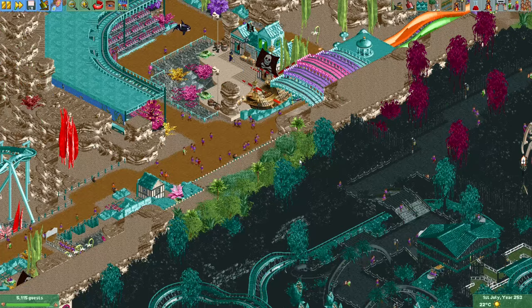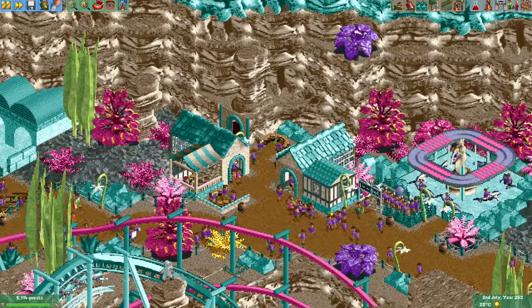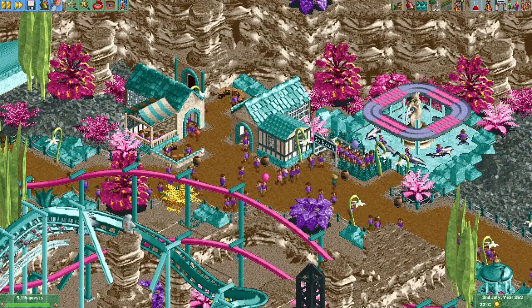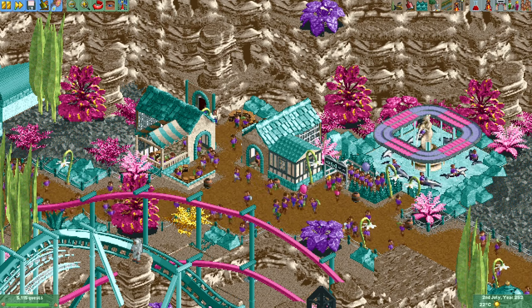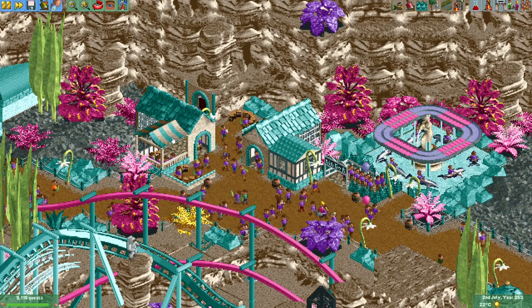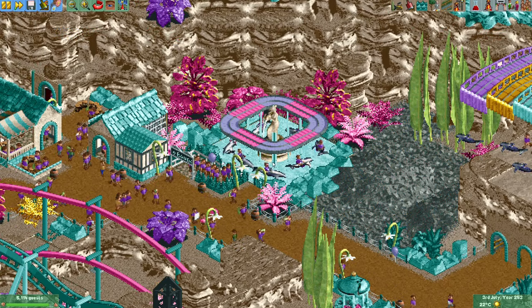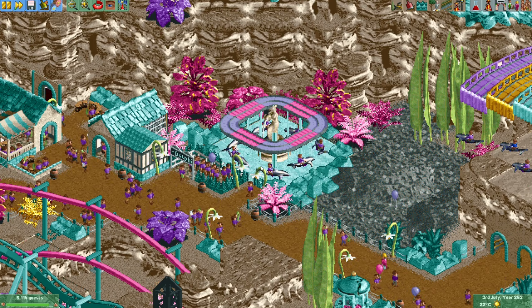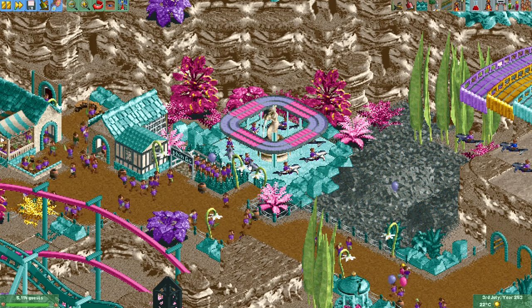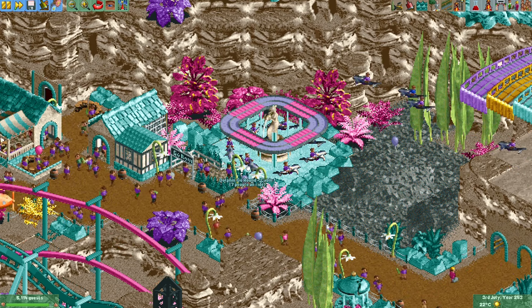I made another area for guests to get some food and drinks on the other side — just two simple buildings, and I call this Dolphin Drinks and Food or something. There's also a toilet here in the cave. Right next to here I made a really simple carousel and replaced the vehicles with some dolphins. There's actually a station here, so it's really very simple.